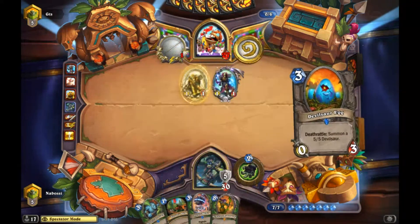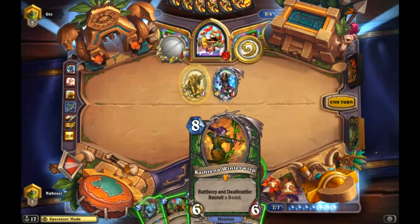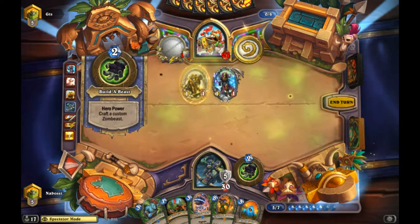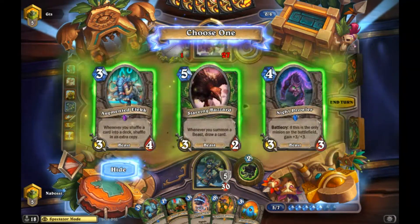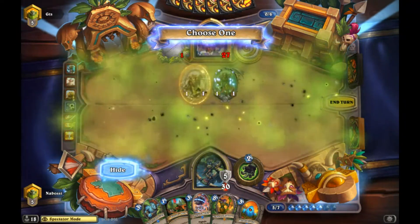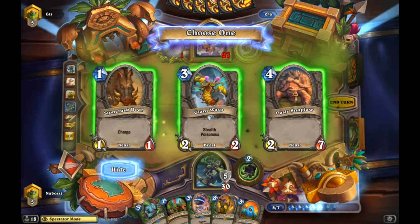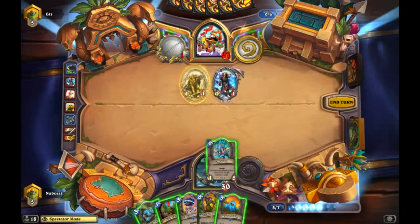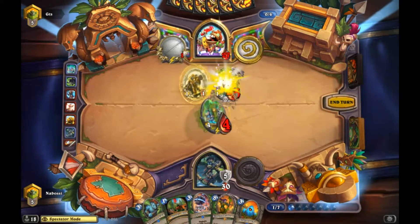This is a fairly weak board from him. I like saving Terror Scale to use with either Magnet Bomb or Kathrena depending on how the game goes, so I just start with a Zombeast. We could try Night Prowler but he's going to have three different one-ones on board so we're never going to get value out of its battlecry. I like going Elec Stone Tusk this turn to get a zero cost later - playing it gets rid of his Truesilver Charge most likely.